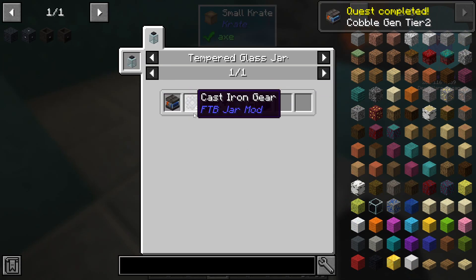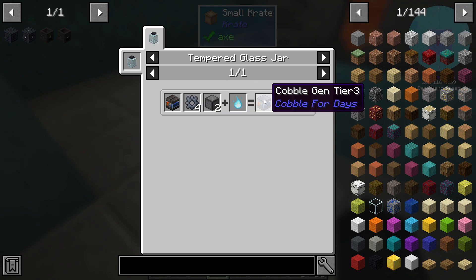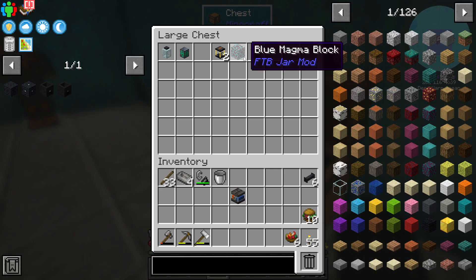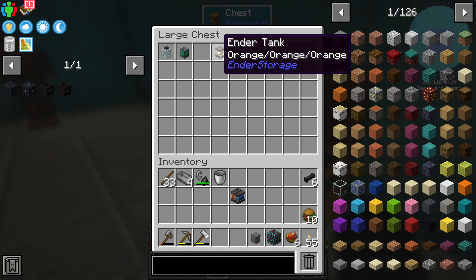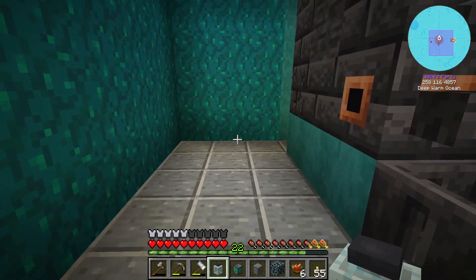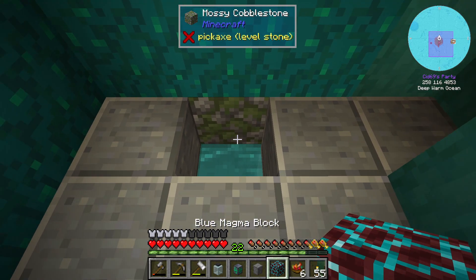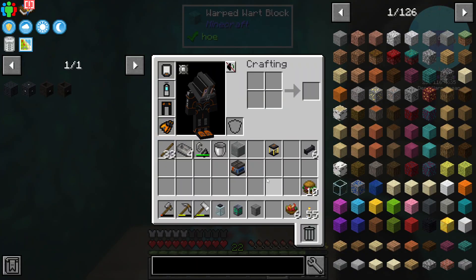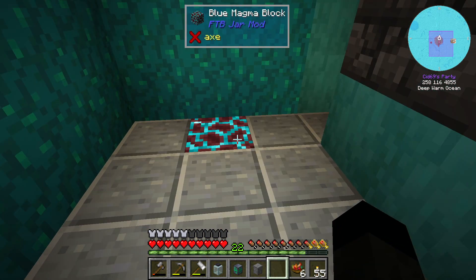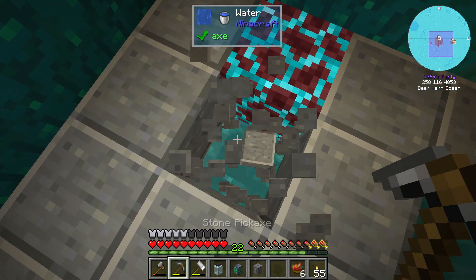Now we can make a tier three cobble gen by taking some cast iron gears and compressed stone but I don't think we need it - my testing has proven that this is more than adequate. So let's get one of those and start off with the core of this build which is going to be an infinite lava generator.